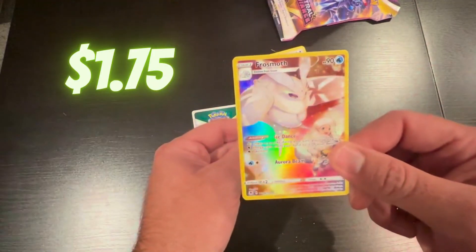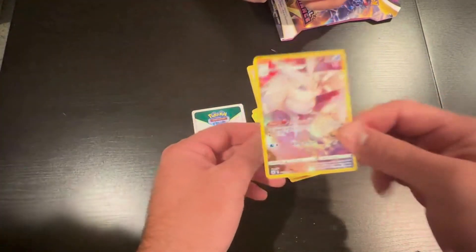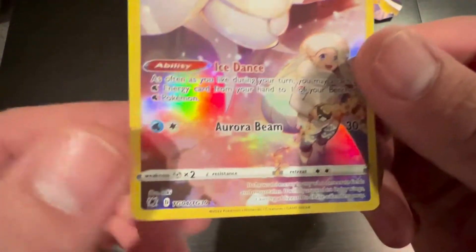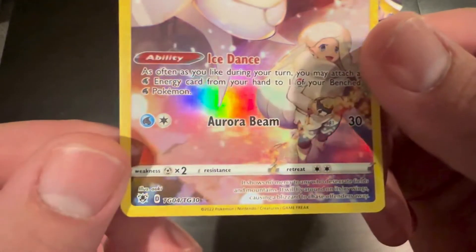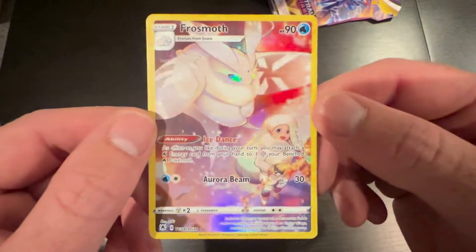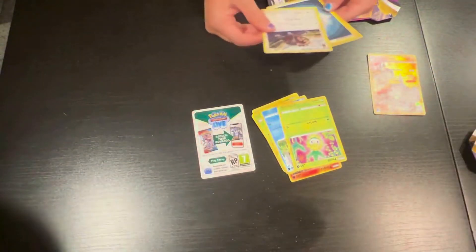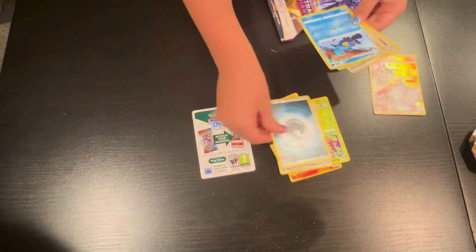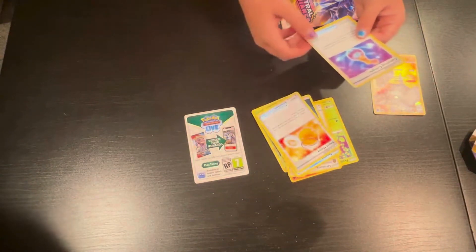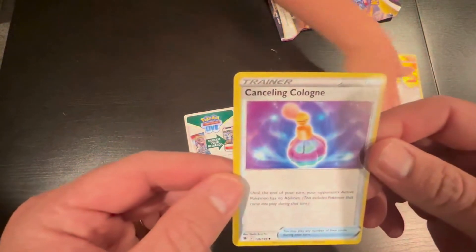So we got a Frost Moth. Ability is the Ice Dance. This one looks like it's not a numbered card — you can see it has that star there, so a little bit more rare. But it looks like it's a promotional card. Really cool looking card though. Let's see what else we got: a little energy, Dewott, some sweet honey, and a canceling cologne.